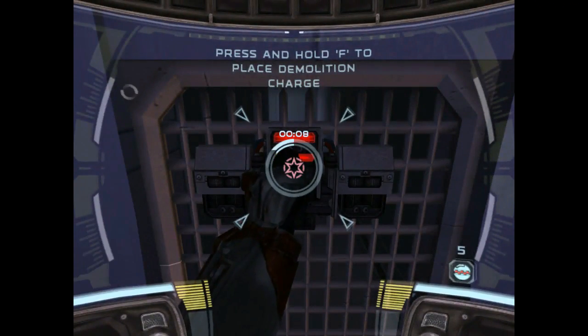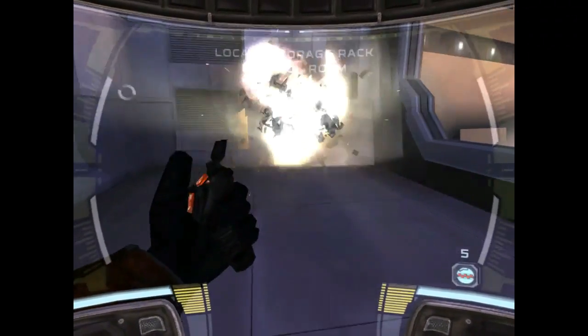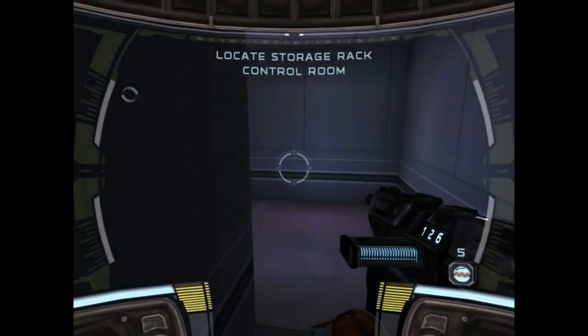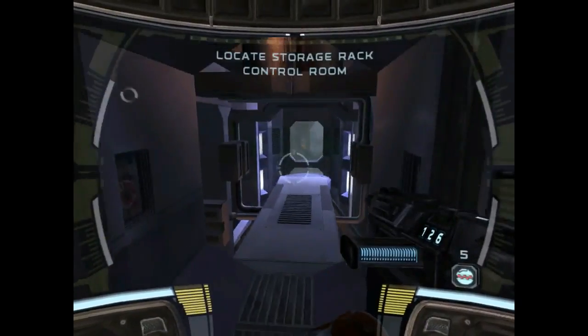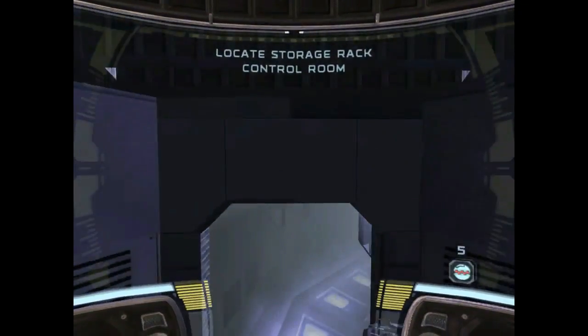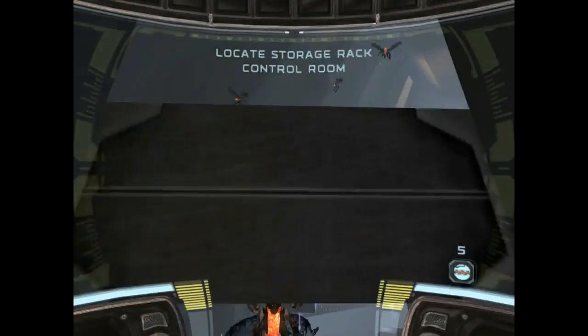6-2 here. I think I've reached the coolant intake valve. Wait — it's an exhaust port. 6-2, could you can the chatter until you've got something useful to say? 4-0 slicing primary power conduit now. 6-2 reporting — I've finally located the coolant intake valve. Planting charges now.